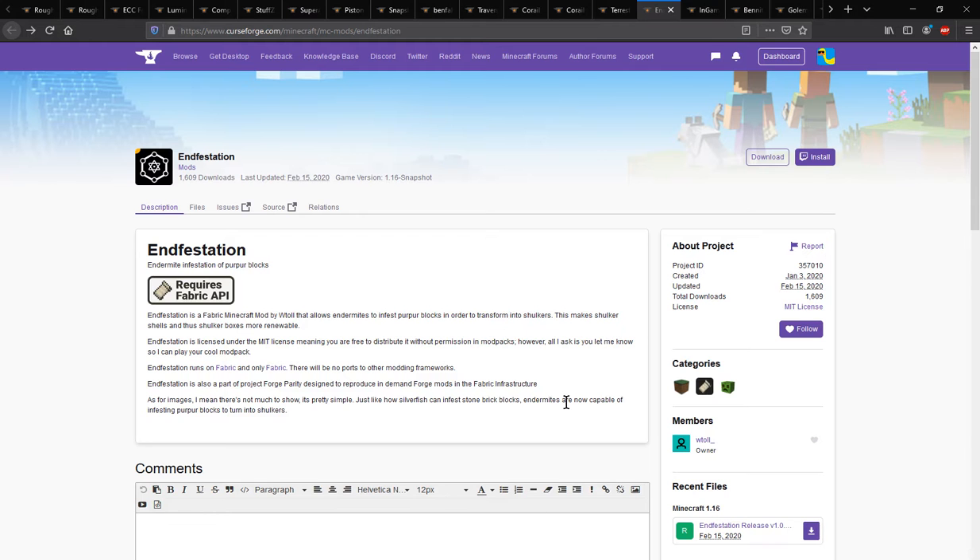Hello everyone, Sunset of the Tomb. Welcome to another mod overview, this time on Infestation for Fabric — a mod that adds the ability for endermites to infest purple blocks to then transform into shulkers, making shulkers more renewable for shulker shells.